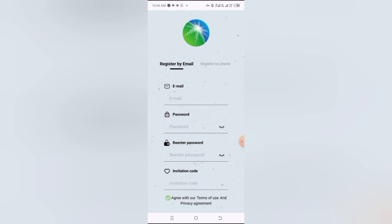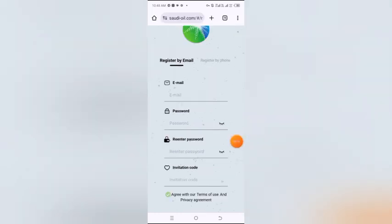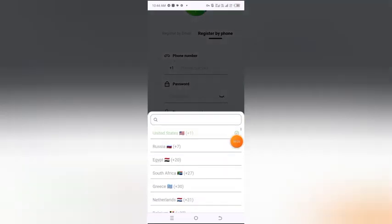First of all, register your account using your email address. Enter your password, confirm your password. When you open my referral link, the invitation code will come automatically. Then click on sign up. You can also register your account through phone number — click on register by phone, click the plus icon, and select your country.